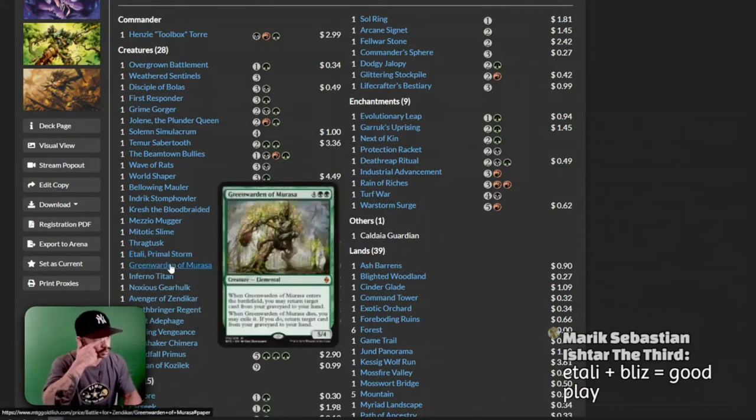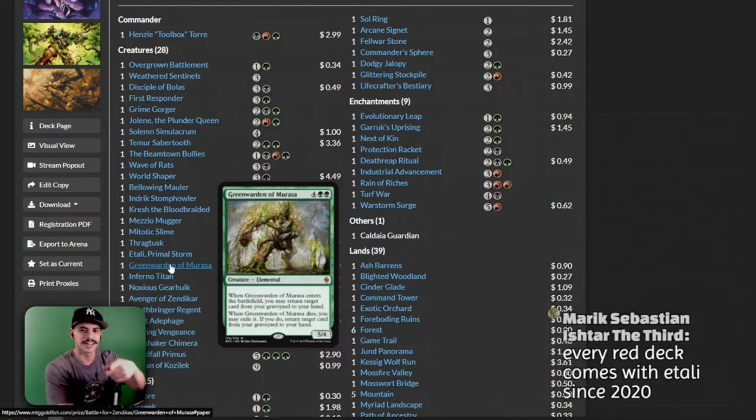We have a Green Warden of Marasa. When it enters the battlefield, you may return target cards from your graveyard to your hand. When it leaves, you may exile it — if you do, return target cards from your graveyard to your hand. That's a cool card. Inferno Titan, a Noxious Gearhulk — always a cool card — Avenger of Zendikar, a Deathbringer Regent, and Giant Adephage.